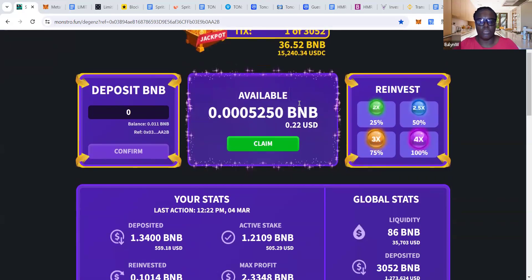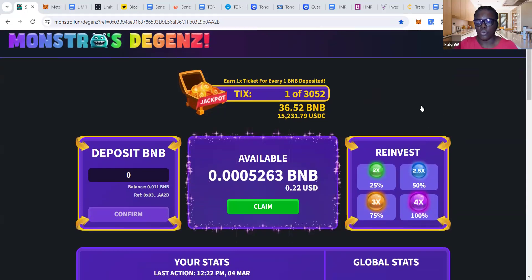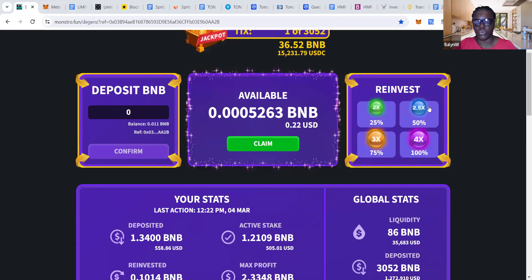It's similar to Monstrous DGEN phase 1, where whenever you do a claim, you can do a full 100% claim, or you can reinvest some of your rewards. You can reinvest 25% — if you reinvest 25%, that 25% portion is 2x and added to your pot of what's owed to you, your profit. Same thing goes for the 50%: whatever the portion that you reinvest, it is 2x and added to your pot.